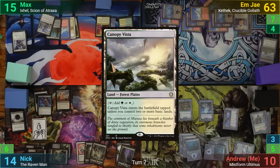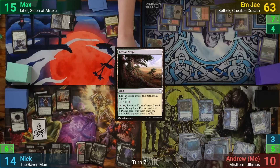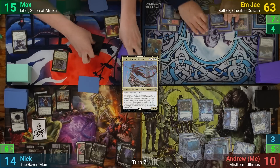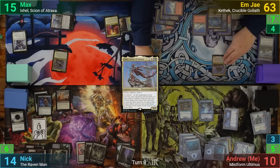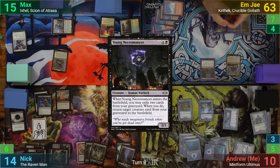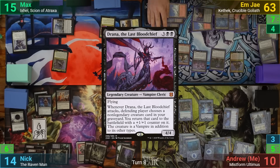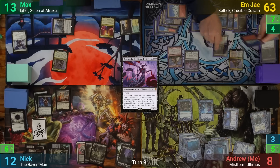Max plays a Canopy Vista, which comes in untapped, but changes his mind for a tapped Kroos and Verge. He then recasts his Commander and passes, which has each of his opponents exiling their top card at end of turn. MJ passes their Mana Crypt flip and then recasts Kethic. They bring out a Yawgmoth's Necromancer and exile two cards from their graveyard as it enters to return Purphoros to the field. MJ then plays out Drana the Last Blood Chief and each opponent takes two from Purphoros. Moving to their endstep, they sacrifice the Necromancer to Kethic and reveal until they hit Anger.